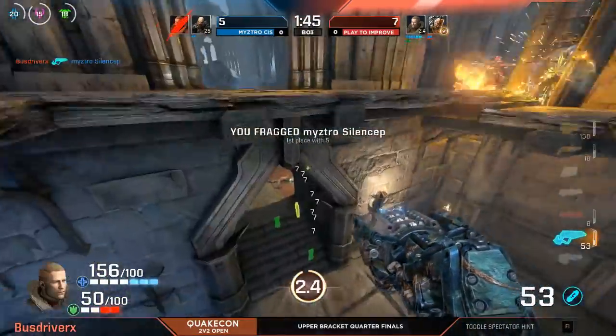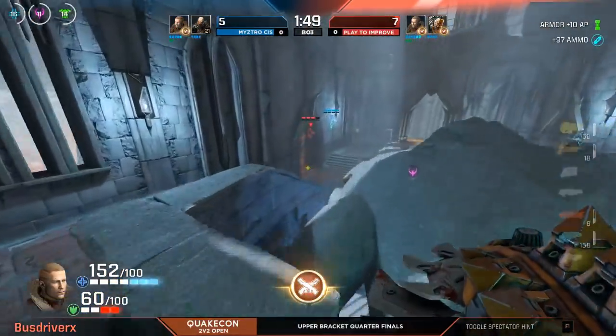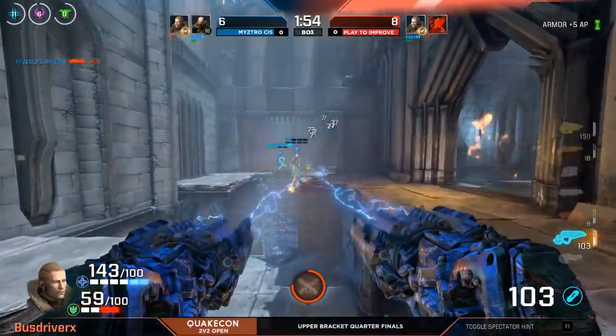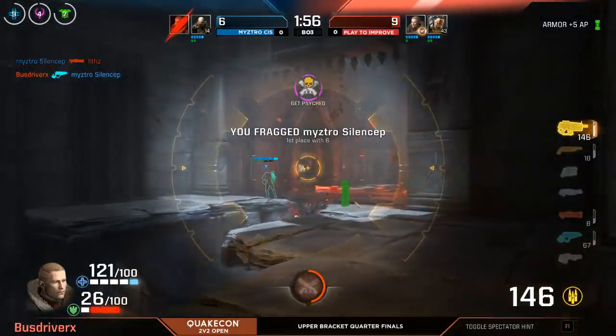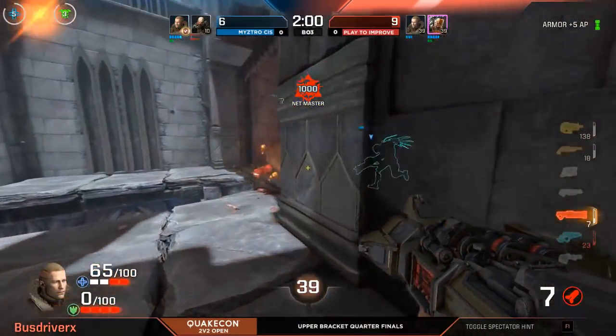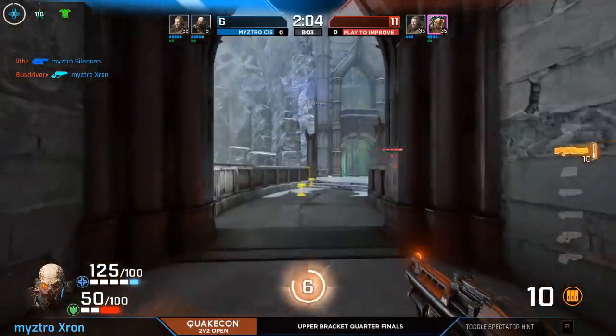Now over to Bus Driver, getting some height advantage over top of Maestro, picking up some frags here. They're starting to slowly pull away step by step, and we're only eight seconds away from our first quad damage. Bus Driver will be able to get the pick on Silence. He's going to try and zone him out though — he's still got the dual wield, he's very low. And there we go — that is an easy pick-up from Play2Improve.